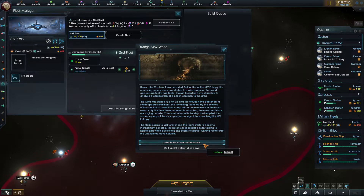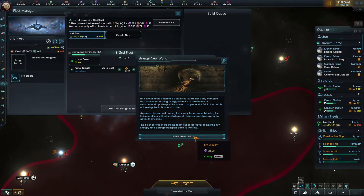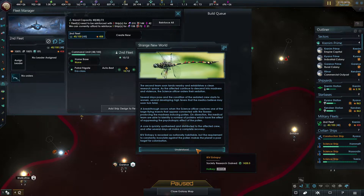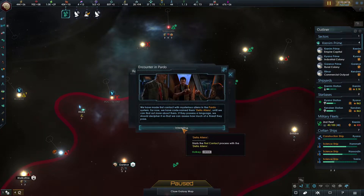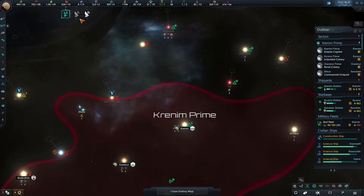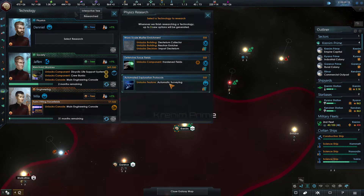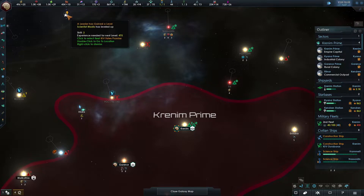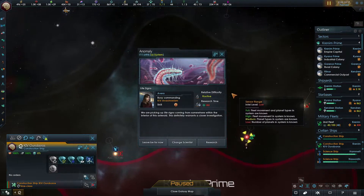Search the caves immediately, wait until the storm dies down, search them. Technology secured. We've lost some more influence - that's never good. Let's send the team in. We gained quite a lot of research so it was worth it in the end. Reinforce fleet - go for it. The destroyer has been completed - that is great. Technology excellence, more technology, automatic surveying - that could be good but I want to take them where I want. Let's go with the hardened fields.